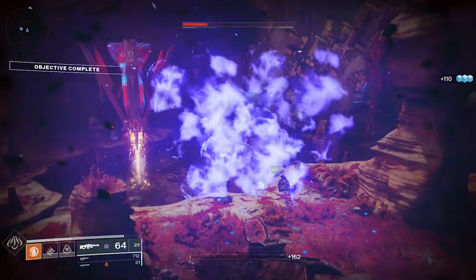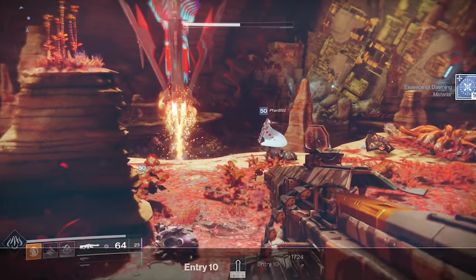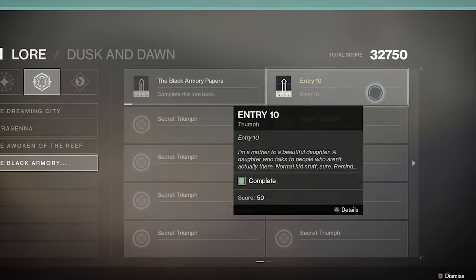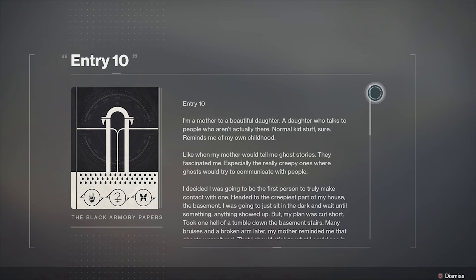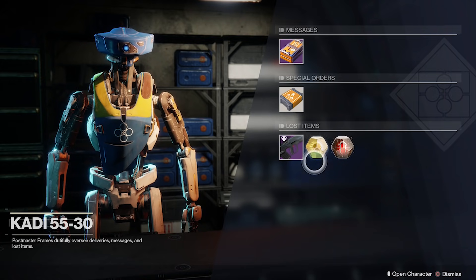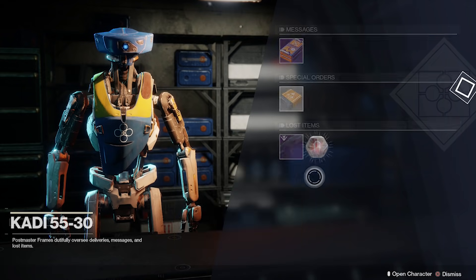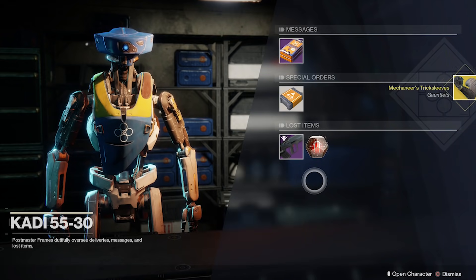While grinding forges in the hope of getting that exotic bow, I instead got a page drop from the Black Armory papers — it's called Entry 10, just a little more lore to help flesh out the game. Now it's time for my favorite part of the video — that sweet, precious loot. The only Forsaken exotic I don't have so far is Lord of Wolves, so that's exactly what I'm hoping to get. Instead, we got the worst exotic in the entire game: the Mechaneer's Tricksleeves. It's rubbish.